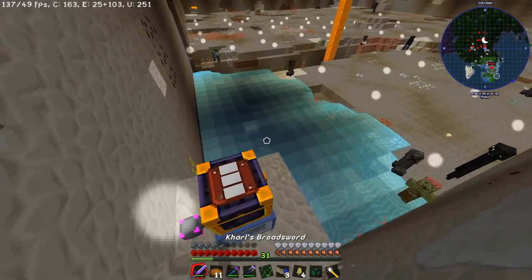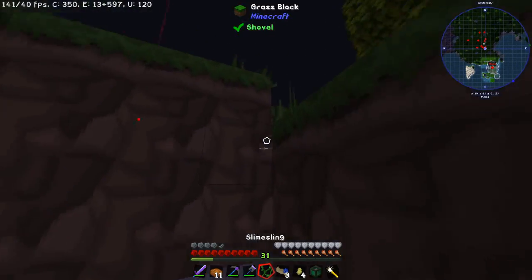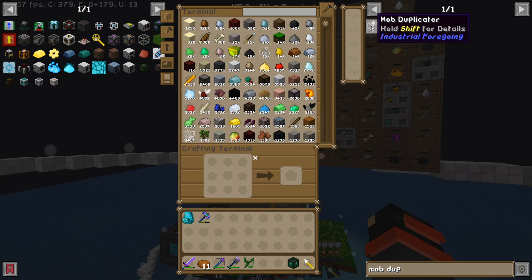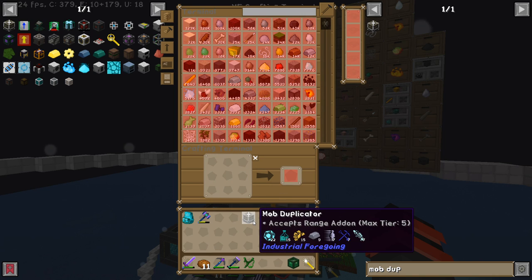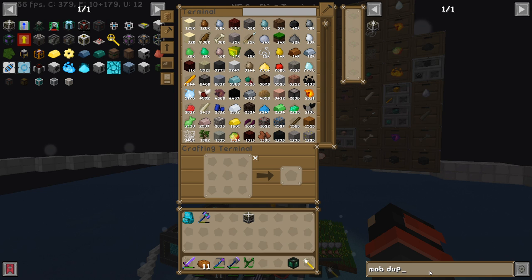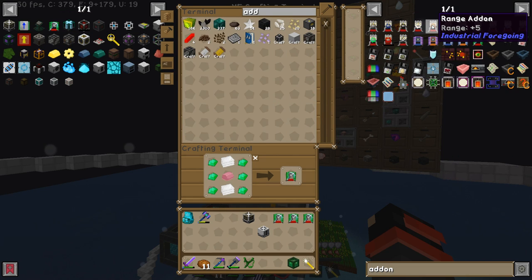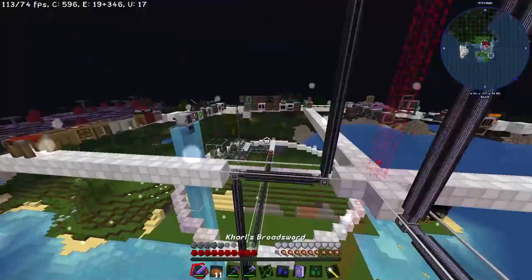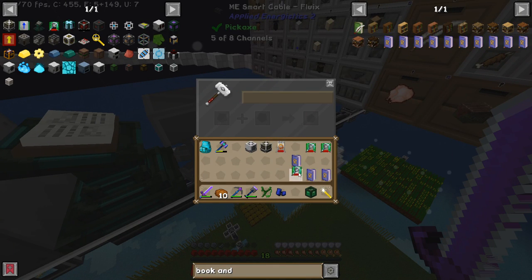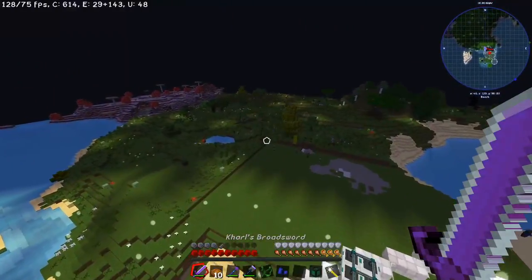Now that we found our slime, we need to duplicate him. We'll be using Industrial Foregoing's mob duplicator. You know what - let's go make another mob crusher while we're at it, with fortune and a range upgrade. Got my books, got my fortunes. Now we just need to put it in the anvil. I'd like to set up an area to use the mob duplicator.